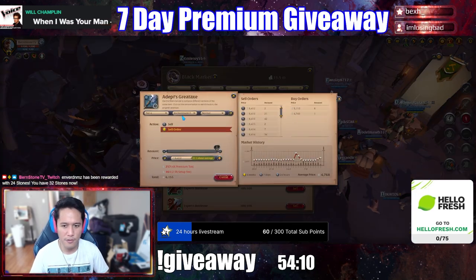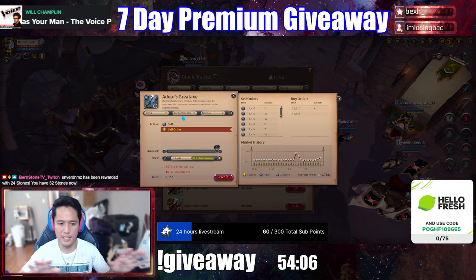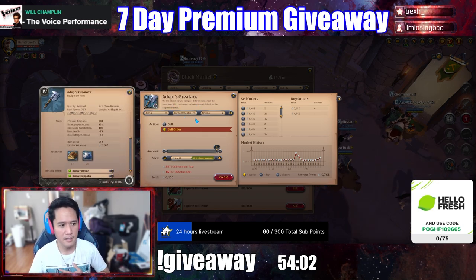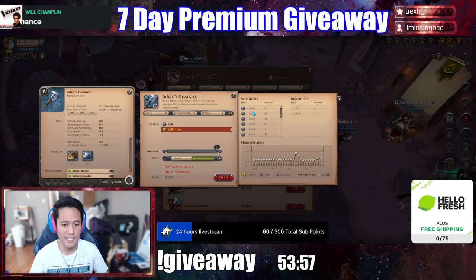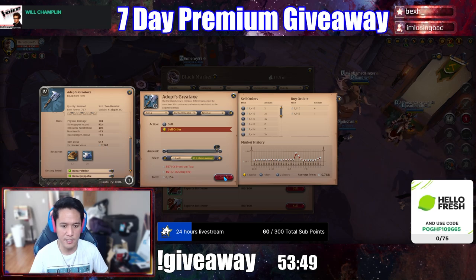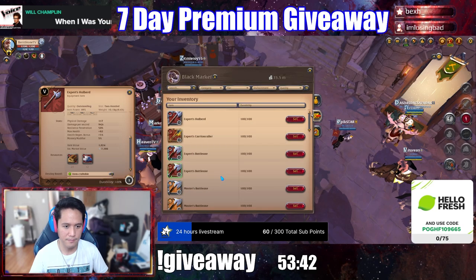You can go back and forth between the Caerleon Market and the Black Market if you want to. But for me, what I do is I just check the estimated value. If the estimated value is lower than the price I can sell it for in the Black Market, I just sell it. For example: 2,200 estimated value and I can sell it for 6,100. Or 7,000 estimated value and I can sell it for 12,000.